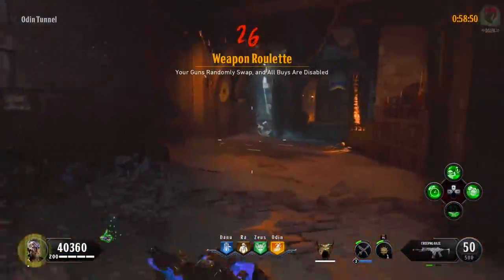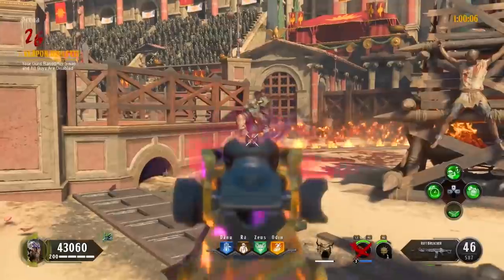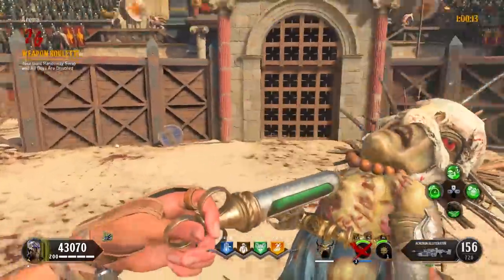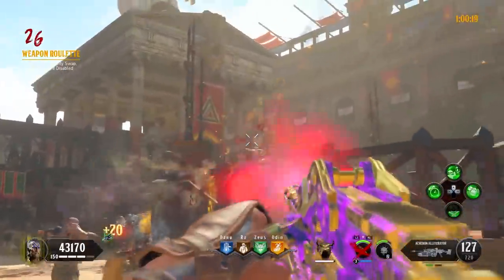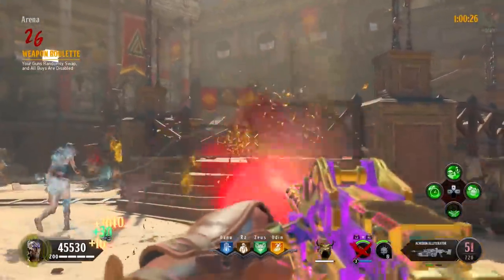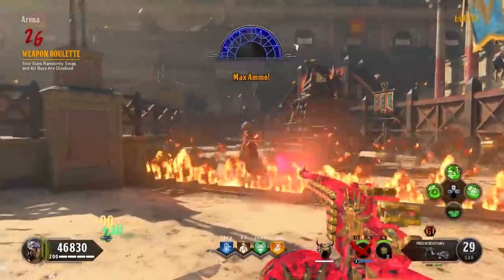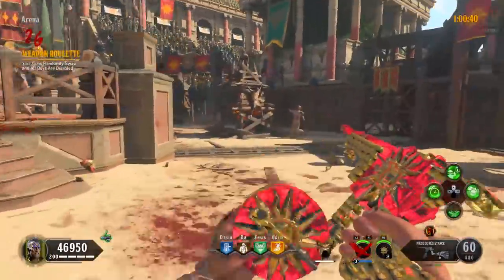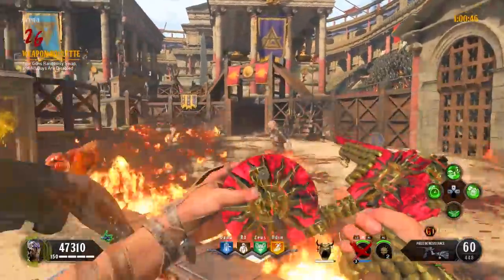Round 26 is a fun one — Weapon Roulette, where every 30 seconds your guns are randomly swapped and all wall buys are disabled. Weapons can be both Pack-a-Punched and non-Pack-a-Punched, so just be patient in case you get given something really good. Your shield's gun turret can be very useful for quickly taking out boss zombies. This isn't a race so take your time. Be extremely careful with Homunculuses during this round — if you throw one as your gun is changing, the game glitches and it won't give you a gun in your hand, and the only way to fix this glitch is to take a strike.